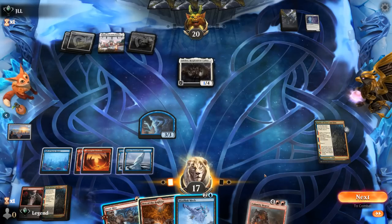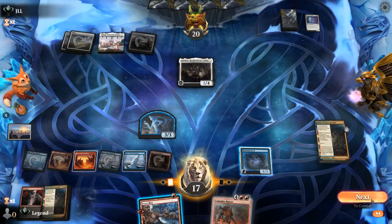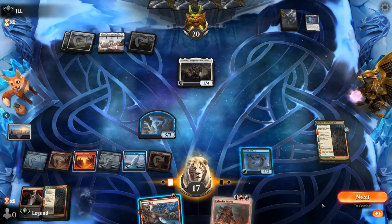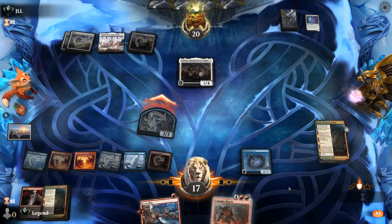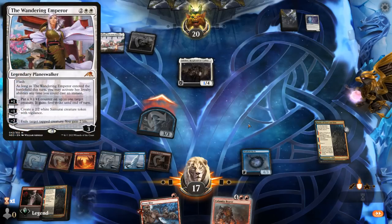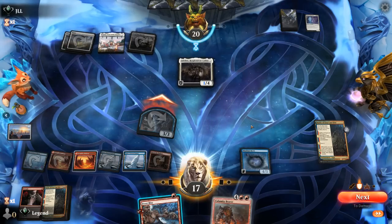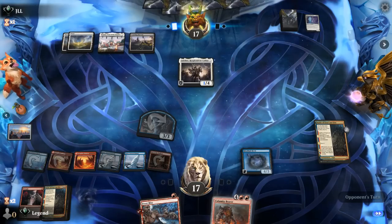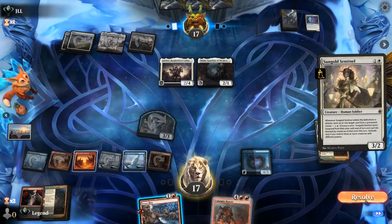Game 4: We're on the play with some cheap removal and Celestus for ramp, plus Calamity Bearer. Glimpse finds no Mind Link Mech but gets us a land. Turn 2 Thalia is annoying — we Strangle it. A Spellbinder comes down and disrupts our hand, taking our Calamity Bearer. We play Celestus and leave up Frostbite. We know we have Battle of Frost and Fire in hand and can punish the opponent for overextending. Next turn we have another Calamity Bearer to play.